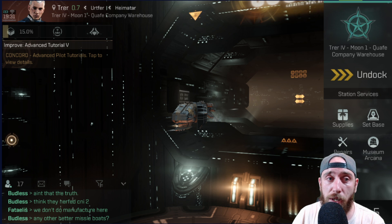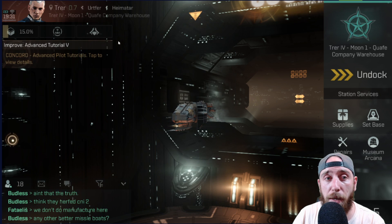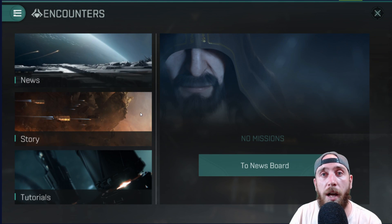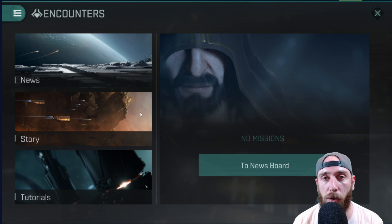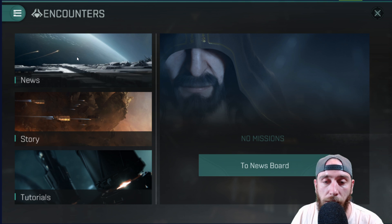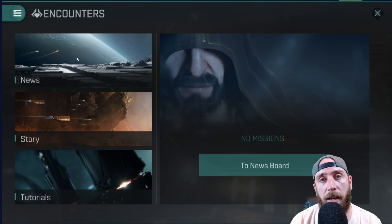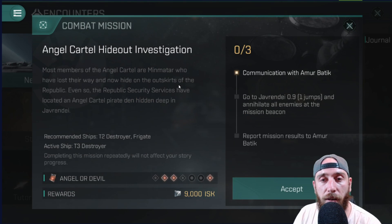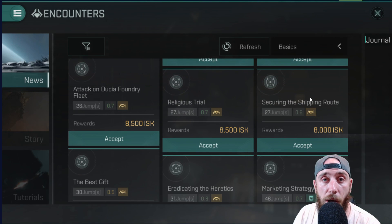What you want to do is go up into the character select screen. If you haven't already put it in your shortcuts — I have here because I've been doing quite a lot of these to make the advanced tutorials go quicker. So what you have on the encounters tab is news, and when you go into this you'll see all of the different kinds of encounters available during the game.